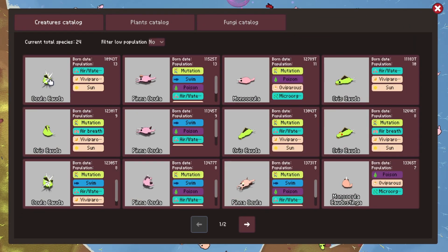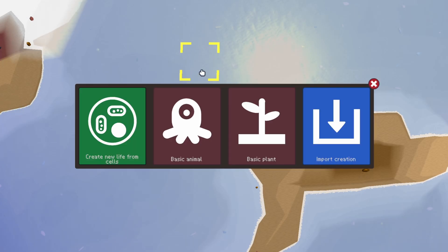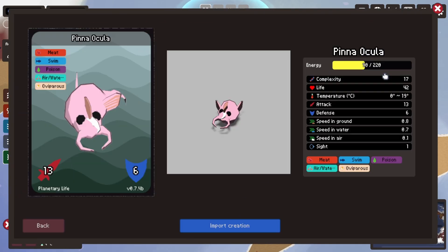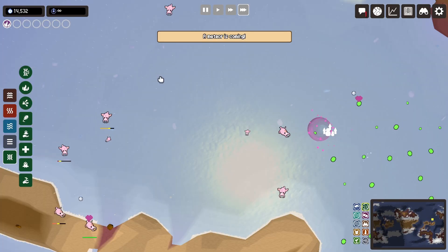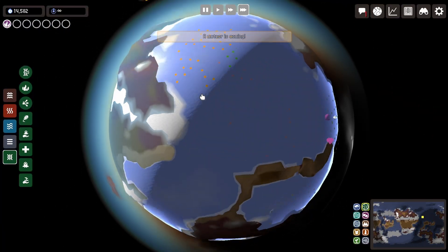As you continue to watch your creatures evolve and mutate, you'll probably get attached to some specific creatures. Go to the encyclopedia and hit export. Then, within other planets, you can create life by import creation. In my case, because it is a predator, I had to make sure to add additional animals for it to feed off, or otherwise it was going to starve.